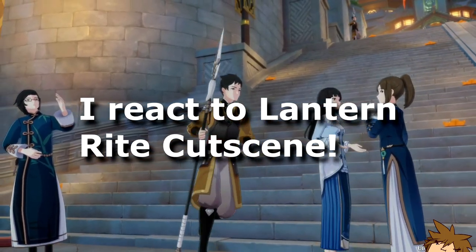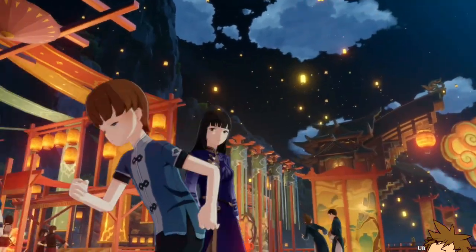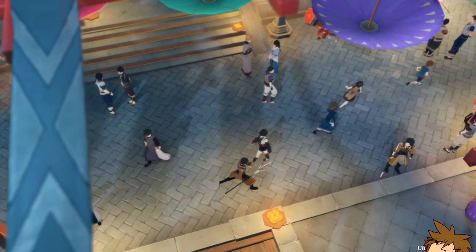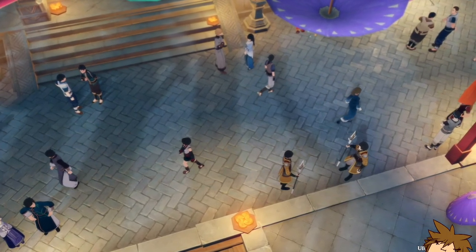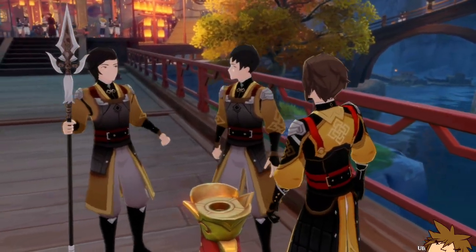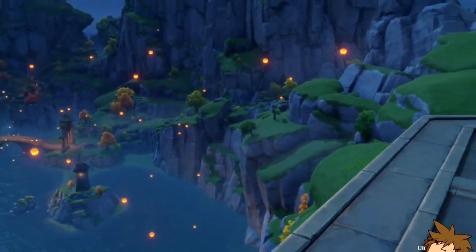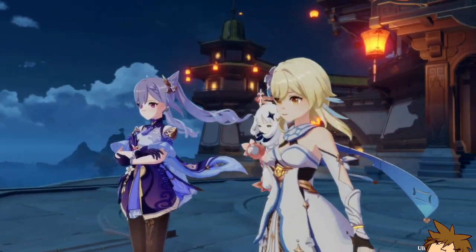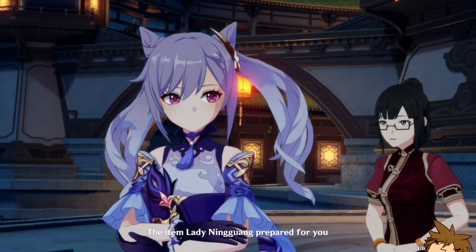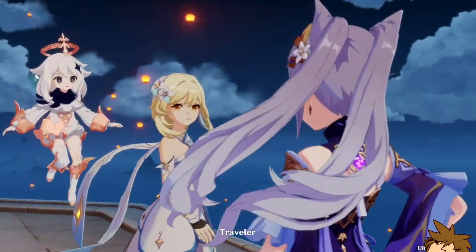All righty, we've got a cutscene — the Lantern Rite cutscene! Oh, this is sick. They've got the umbrellas too — I see those. Creating some fireworks, melting fireworks. We are up here. I thought Ninguang had a skin in the cutscene — okay, makes sense.